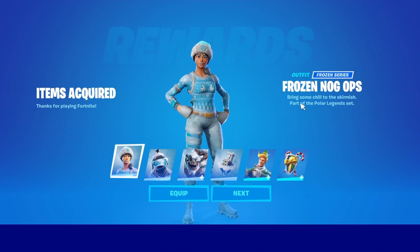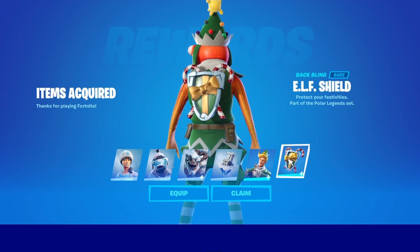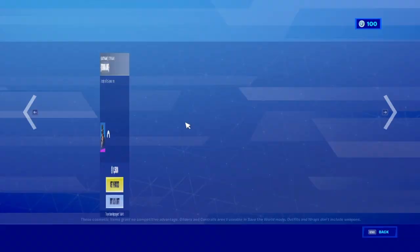The titles are: Frozen Nog Ops - 'bring some chill to the skirmish, show them how fresh frozen can be, no longer trapped in his icy prison.' Winter Storm the Castle says 'elusive, lethal, festive' and 'protect your festivities.' We're gonna equip Frozen Fish with the Castle Peaks back bling - this is amazing, we have it! Also, Noire - I love that skin, it's one of my favorites in the game as well.